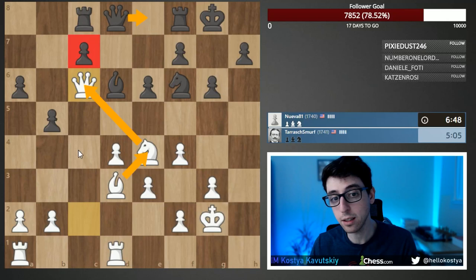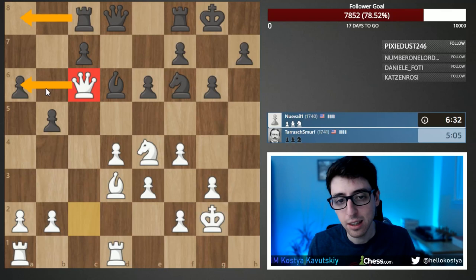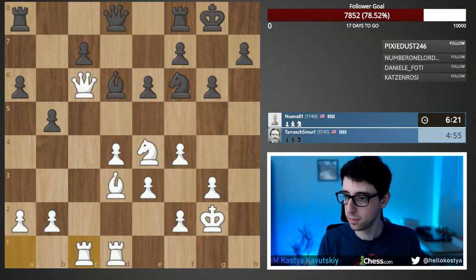With knight e4, bishop e4 — if black wants to trade queens, we can even consider taking the a-pawn. The other point is that whether or not we want the pawn is irrelevant; black has to think about it. If black plays rook a8, that's a win — our piece is active, theirs is passive. That's all we need. Other moves like rook c1 or a3 are options. Queen c6 is already justified.